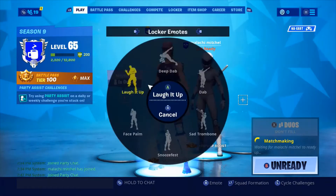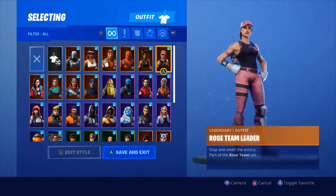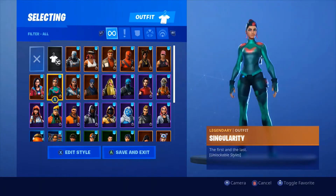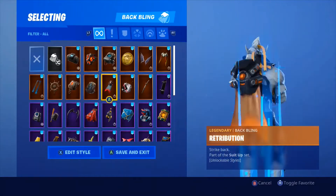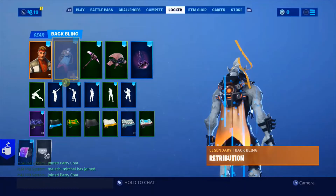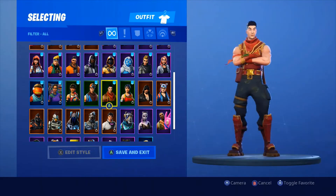Hey guys, today we're looking at my Fortnite locker in Season 9. I had skins like Angum, Calamity, Dire, Hybrid, Rox, Rose Team Leader — I really didn't have that many legendaries. The back blings are exactly the same. I actually took screenshots of photos of the locker, so you're going to see those too.